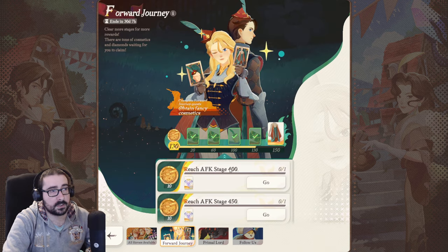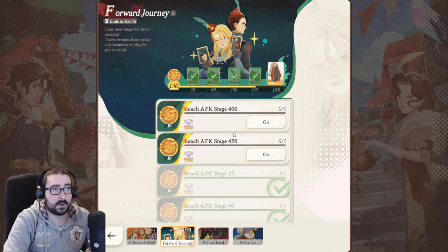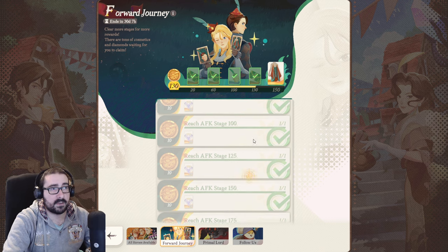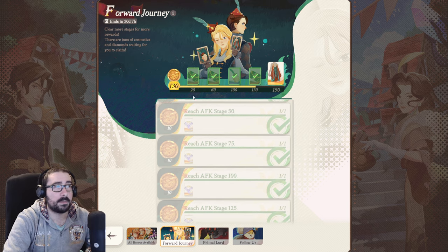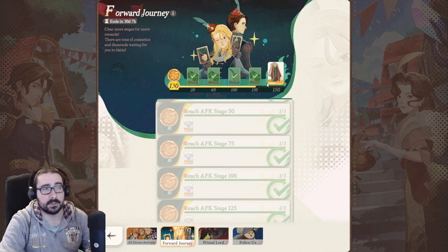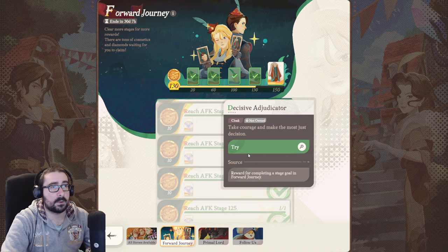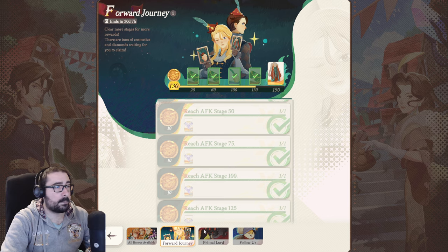On the forward journey, it's just about reaching a certain AFK stage — 400, 450, etc. — and it gives you certain rewards including some pulls which are S-rank selector pulls for the banner. At the end, you get some cool drip for your character.